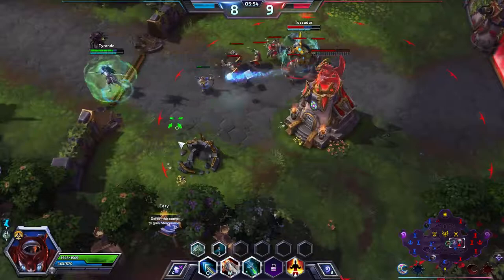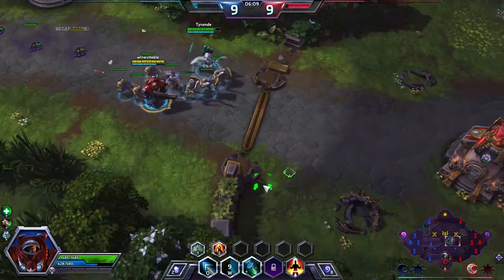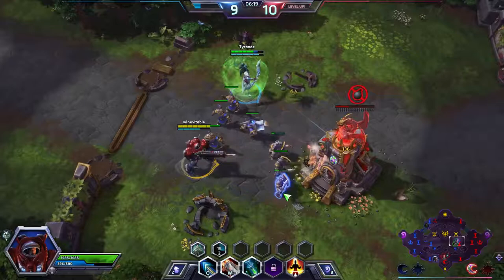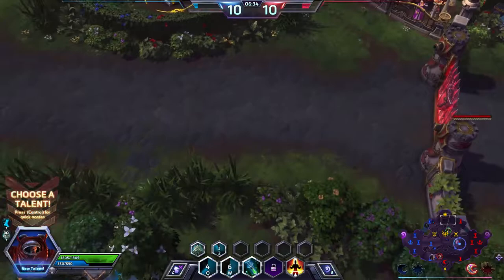You don't even necessarily need to get the Dragon Knight — we could push the fort down. They're out of position. I'm just going to go in and get the fort here. You can see it's just because these guys are out of position bottom lane. This is really more about how the map works. Don't expect anything fancy because these are bots.